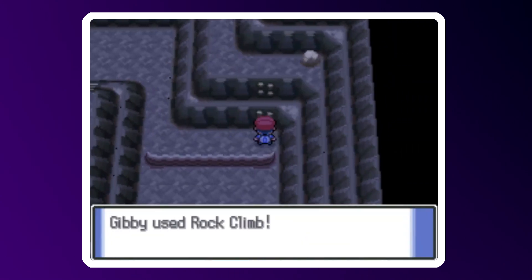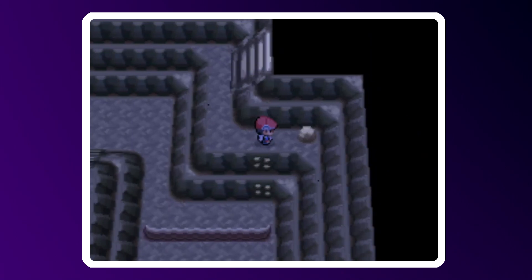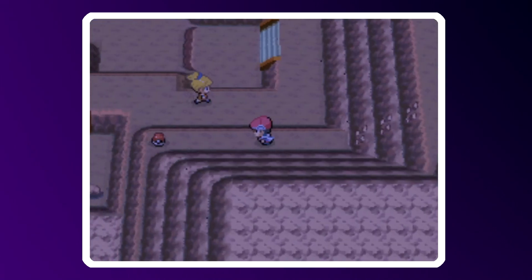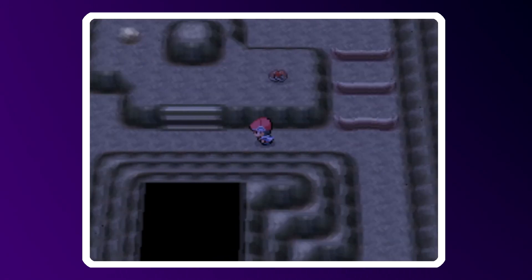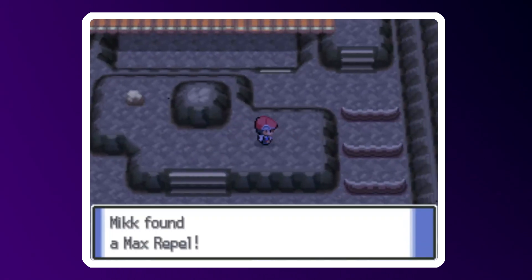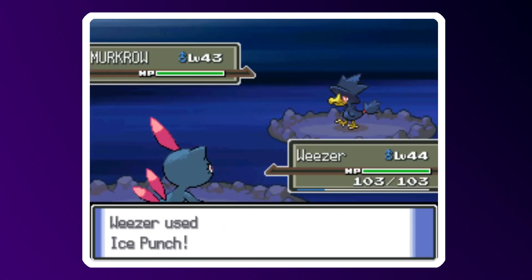For the most part, obtaining these new evolutions isn't that bad if you know what you're doing, but I just think it's so bizarre how they're actually handled in the game. Like, were they just counting on us to have Bulbapedia on standby? I just feel like they should have made them a little less convoluted to obtain, so that more players would be able to appreciate them. Well, at the very least I'll be able to appreciate Weezer's evolution pretty soon, because here we begin the trek through Mount Coronet.